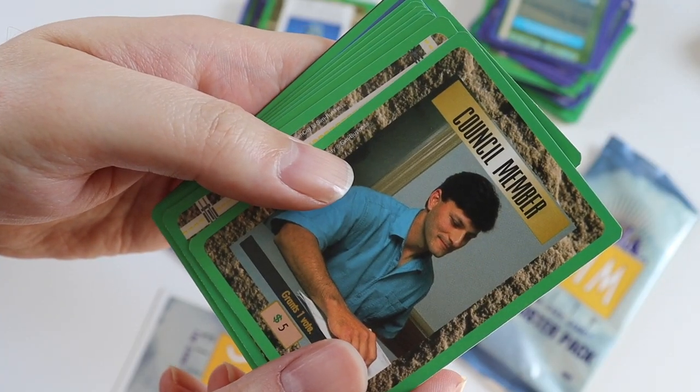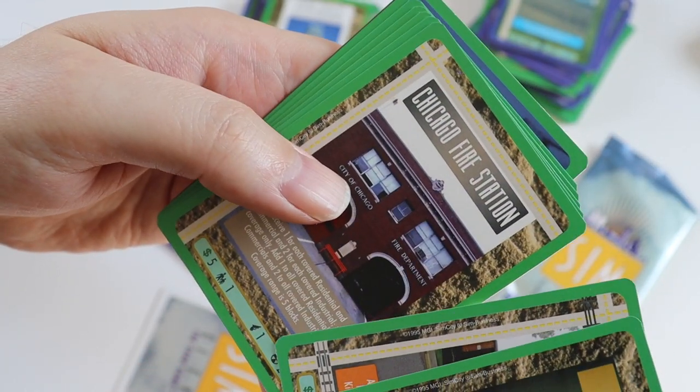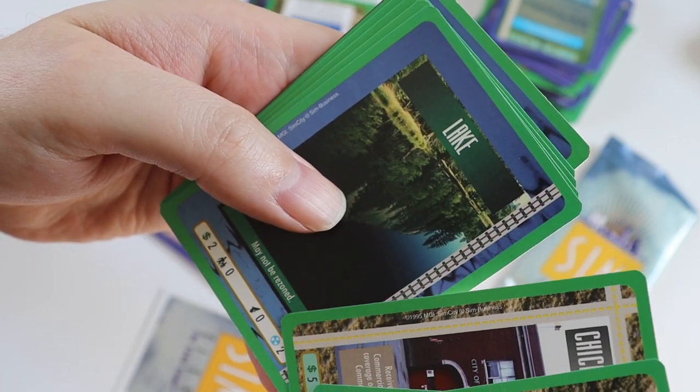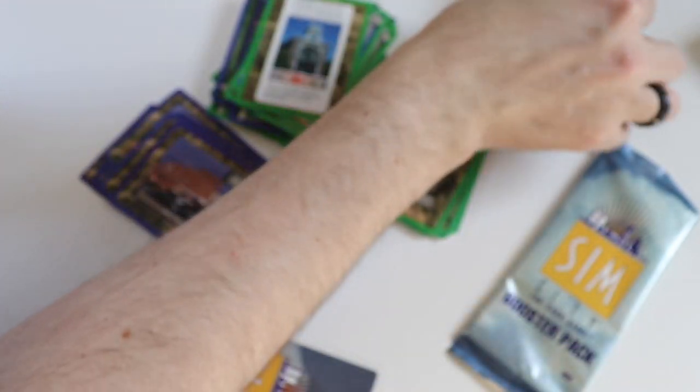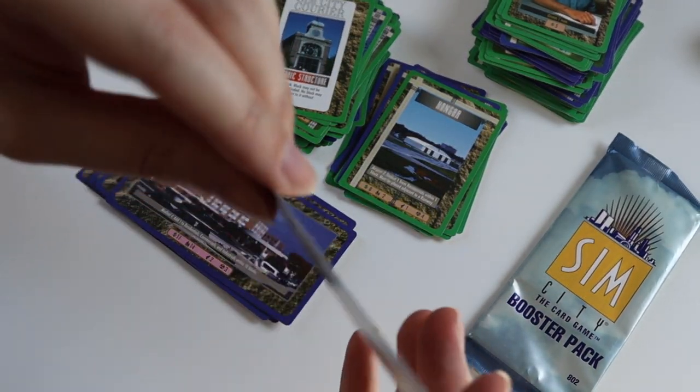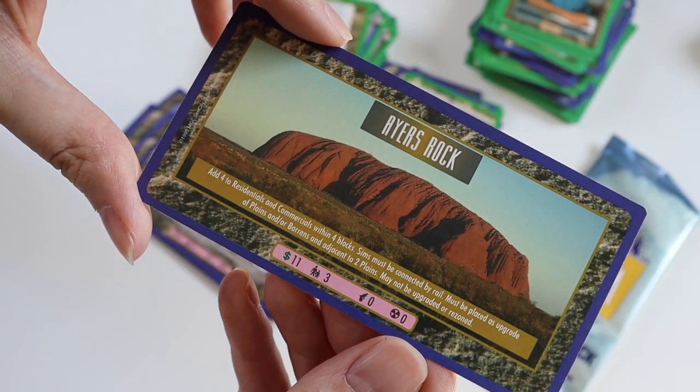Commons: we get Council Member, High School, Chicago Fire Station, Lake, Farm, Grade School, Travel Agency, and a Lake. The ultra rare in this pack is Ayres Rock.